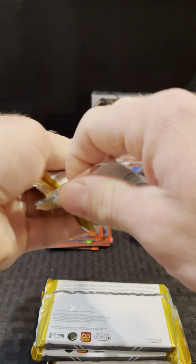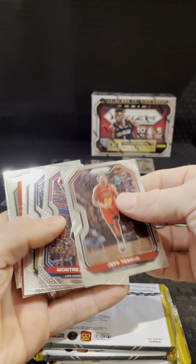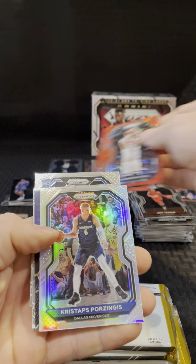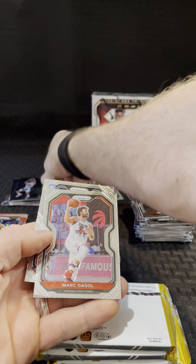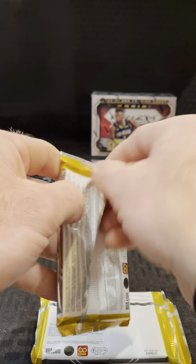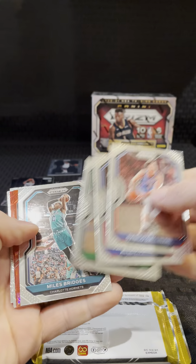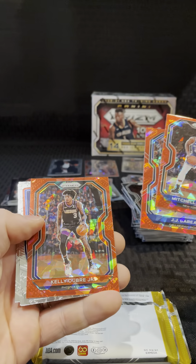Second box. Jeff Deague. Montrez Harrell. Jordan Clarkson. Steph. Juan Hernan Gomez. D'Anthony Melton silver and silver. Zingas Instant Impact. Cole Anthony. Marc Gasol and Oku rookie prism. Wesley. Lanari. AI. Theus. Miles Bridges. Red Mitchell Robinson. JJ Barea. And Kelly Oubre. Barkley Team USA. Daniel Deja rookie. And Russ. Not much of anything on this pack.